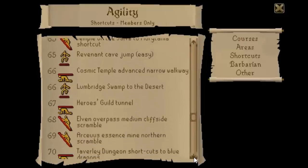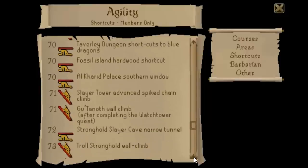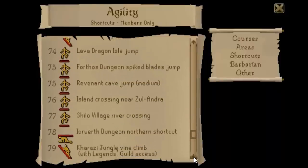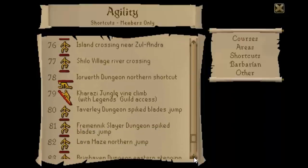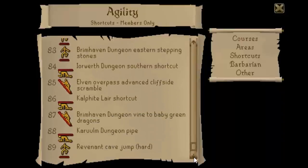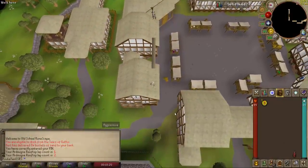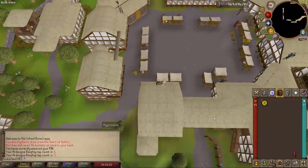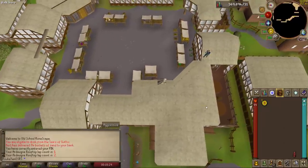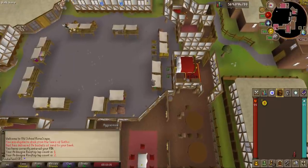At level 70 you can access the Taverley Dungeon shortcut to the blue dragons, incredibly useful for mid-level accounts that kill blue dragons for dragon bones and hides. Even more useful in the Taverley Dungeon is the spiked blades jump, which significantly cuts your travel time when getting to Cerberus. All the way at level 89 is the Revenant Cave jump, which can easily help you escape PKers. There are many more shortcuts out there and you'll probably wish you had one at some point.